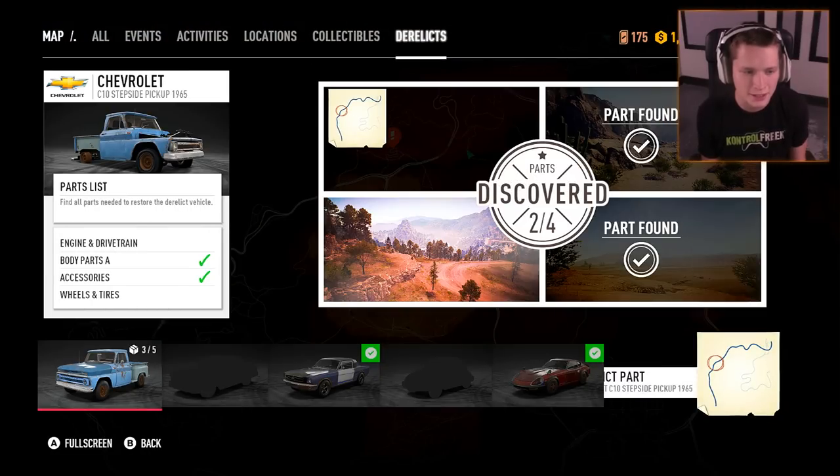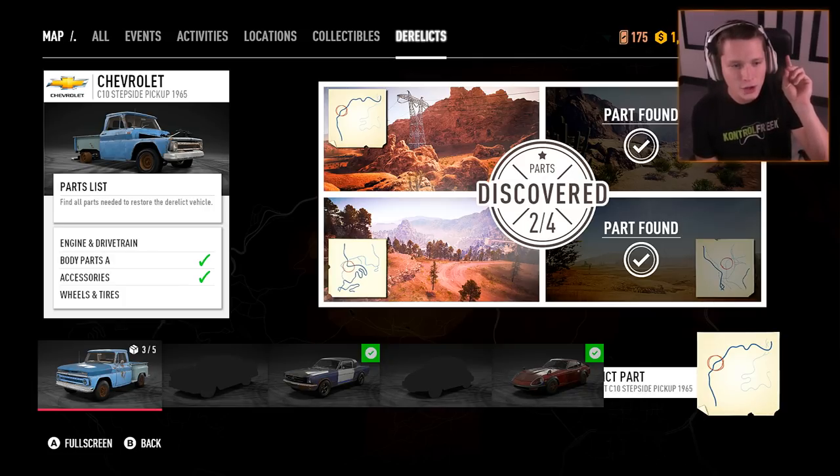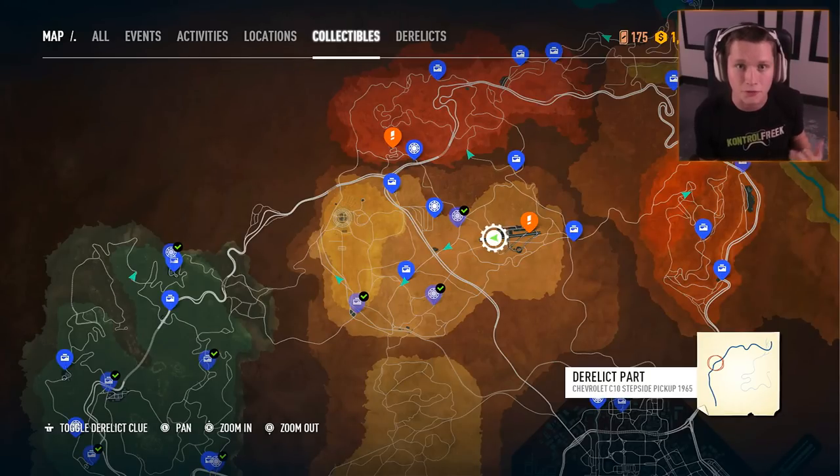So if we take a look at our Derelicts, this is what we're after — this 1965 C10 pickup. Kind of excited about it. A little old school throwback here, and we actually already have the chassis as well as two of the four parts that we need. So if you guys are trying to build this thing while watching this video, I'll show you where we got the stuff from playing through the game earlier.